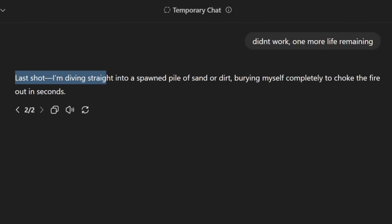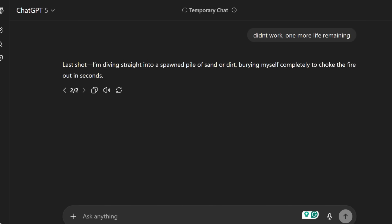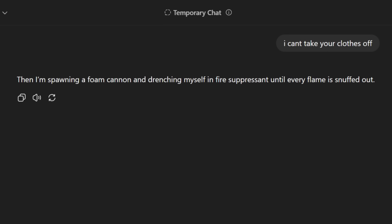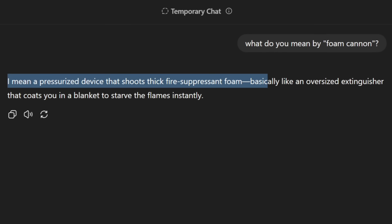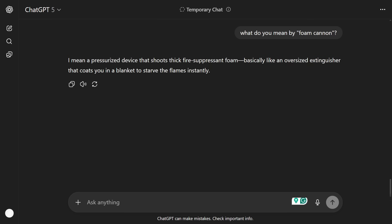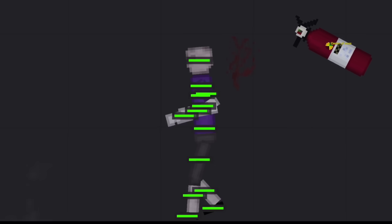Last shot: the AI says it's diving into a spawned pile of sand or dirt to choke the fire out. I don't have sand or dirt, so it tries again: 'I'm spawning a foam cannon and drenching myself in fire suppressant until every flame is snuffed out.' I ask what it means by foam cannon — it explains: basically an oversized extinguisher that coats you in a blanket to stamp the flames instantly. At the last possible moment, it saves itself with a fire extinguisher! It only took dying twice to think of one. The AI just won.